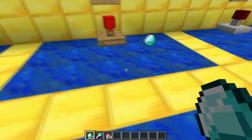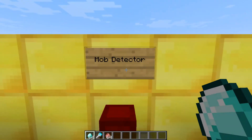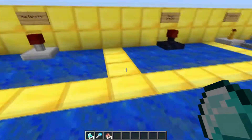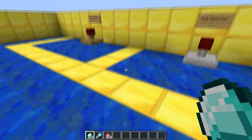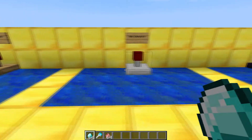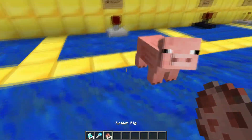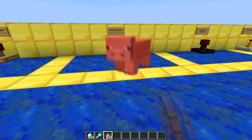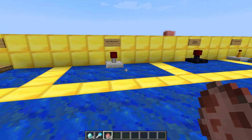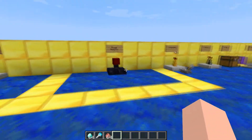The next one is the mob detector — works the same way, distance is set to three. This is the perimeter it covers, though I'm just showing you half of it. Basically, if I spawn a pig right here it won't be detected, but once I knock him inside the perimeter it'll get detected. And there we go — the pig just ran over and got detected.